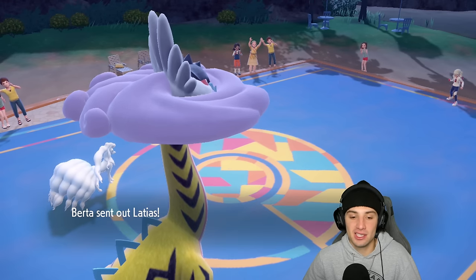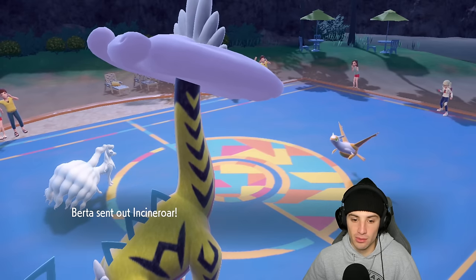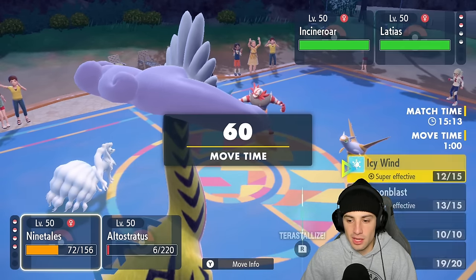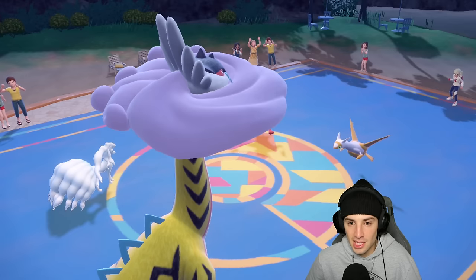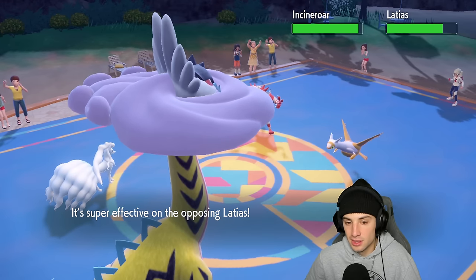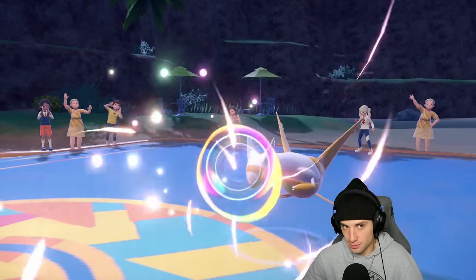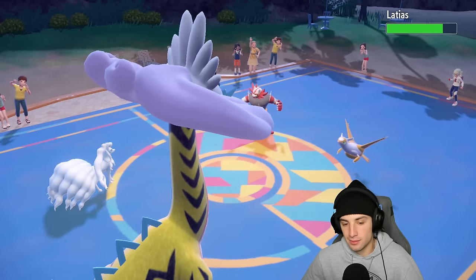We have Aurora Veil for about two more turns and they throw out Latias. Latias is one of those cool shinies that can learn Tailwind — that's a little bit of an issue. They have Incineroar out here. I think it's smart to just Protect and try to get off an Icy Wind to slow them down. I'm going to go Icy Wind and Protect Raging Bolt because I believe Fake Out is an option. They don't Fake Out — which was kind of smart but I'm very happy I got off the Icy Wind. Minus one on both their speed categories. Latias might still be faster than my Bolt, and it's going to Calm Mind boost.